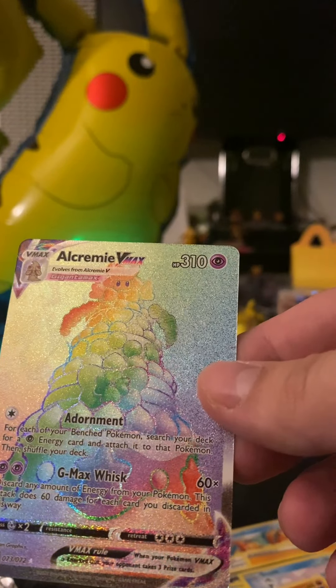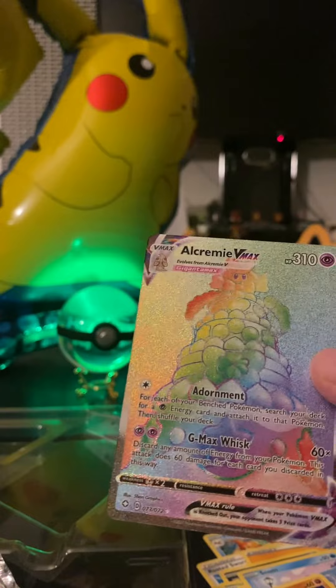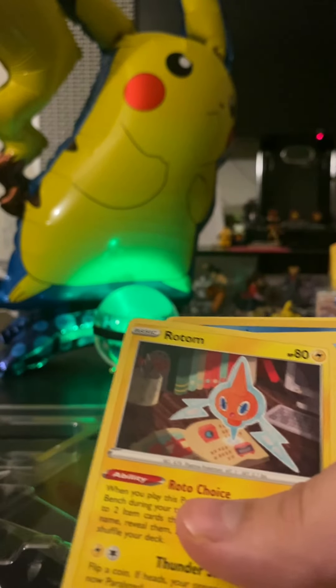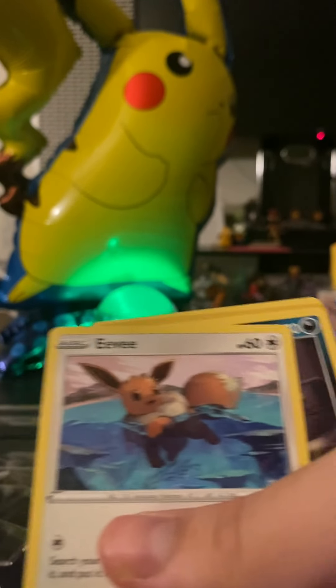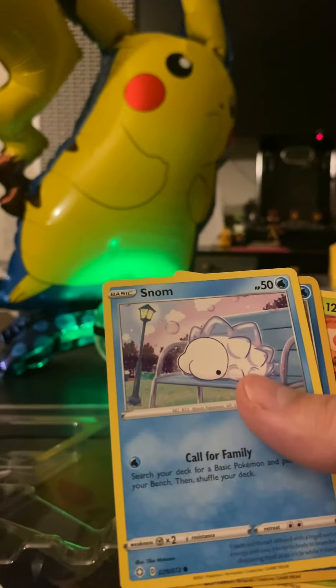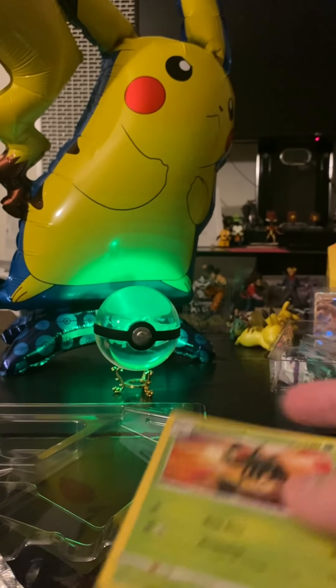I think that was my... so this box, I believe, was one of my first boxes during COVID I got. Let's check the next pack. Over here battling with the pack, trying to see what it's going to give me. One, two, three, four — water energy. Eevee. Another little cat. Horsey. Storm. Reverse holo. And nothing.